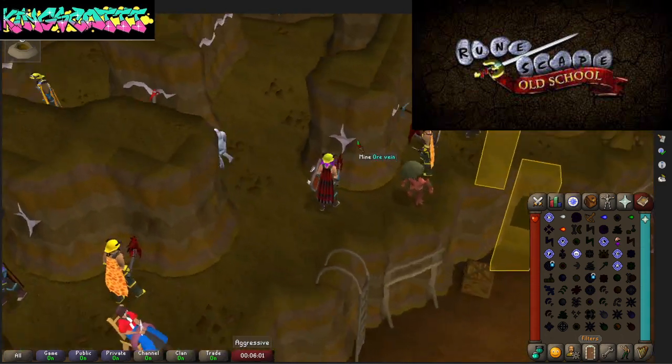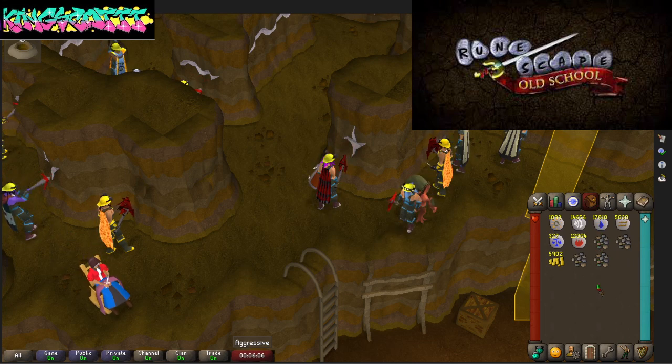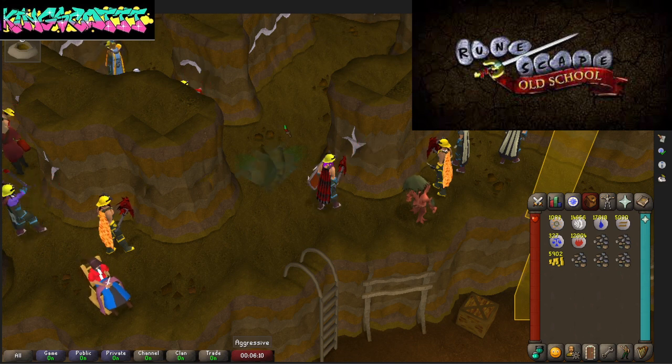What I like to do is pretty much just mine, sell the materials I get from the Motherload ore vein or whatever, and I'll just walk you through the first step.